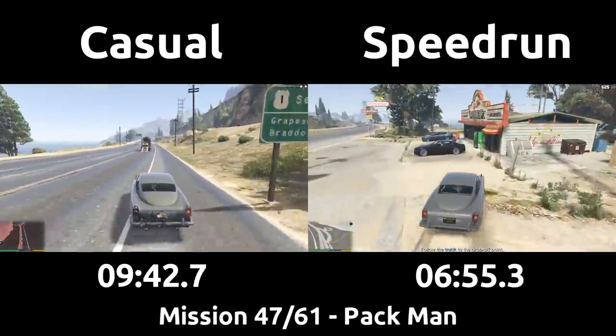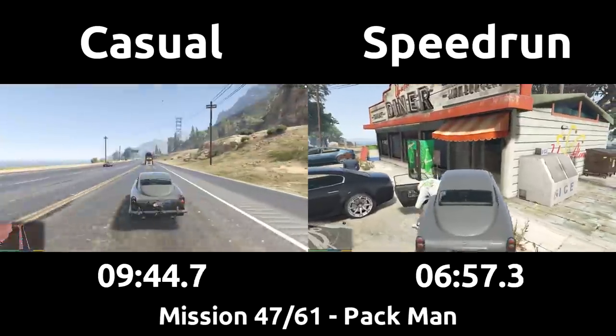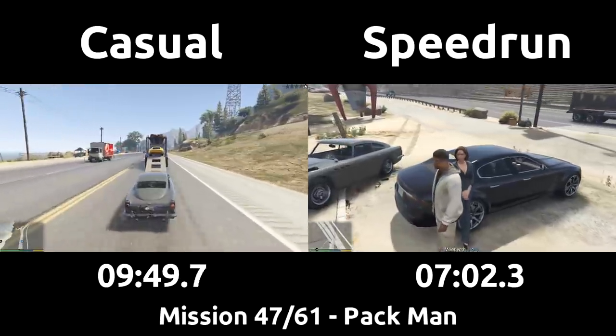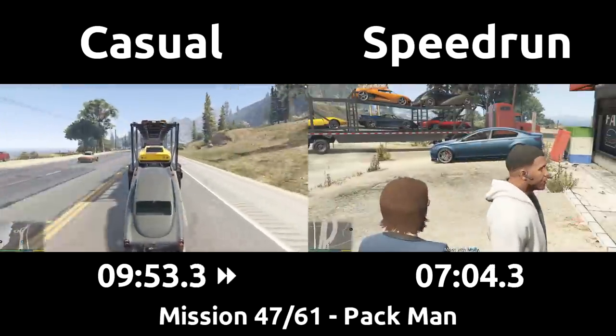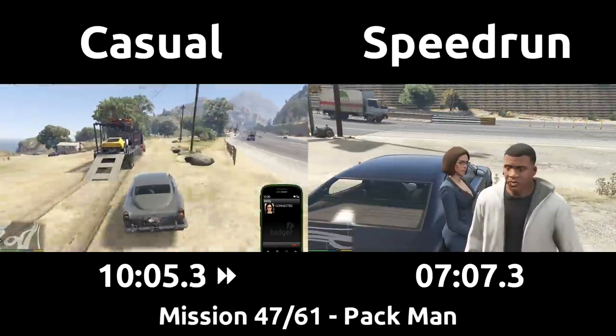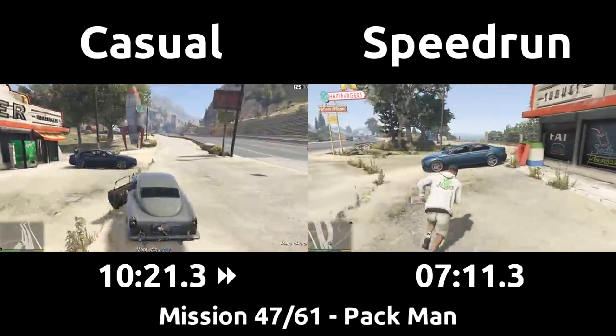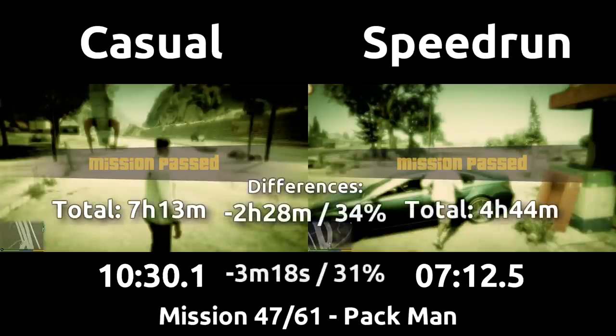The speedrun will pull up to Molly and hop out next to her to ensure no extra voice lines are played, while the casual has also eventually lost the cops and has some free time on the way over to try and get back on the truck. Right before the mission pass screen, the speedrun will head over to the car that is always parked at the shop here, as getting into it will allow it to be used in the next mission to prevent Franklin from being on his motorcycle. That's the end of Pac-Man, and the stats look almost the same as the last mission — just over 7 minutes for the speedrun, and 10 and a half minutes for the casual for about 3 minutes of time save. The speedrun is at a nice 4 hours and 44 minutes of playtime so far as well, as a nice little fun fact.